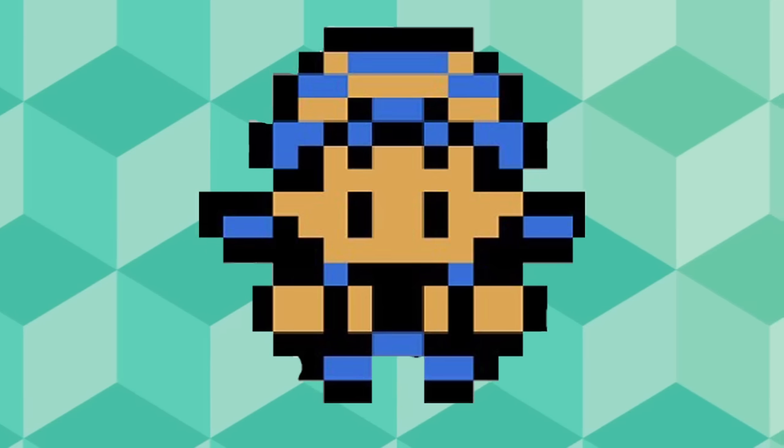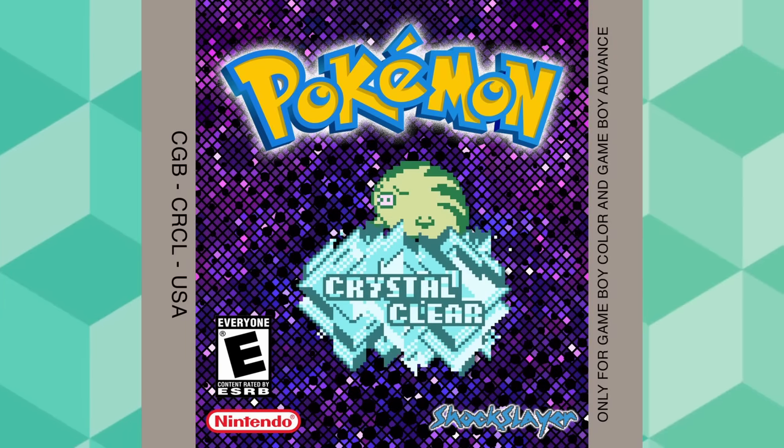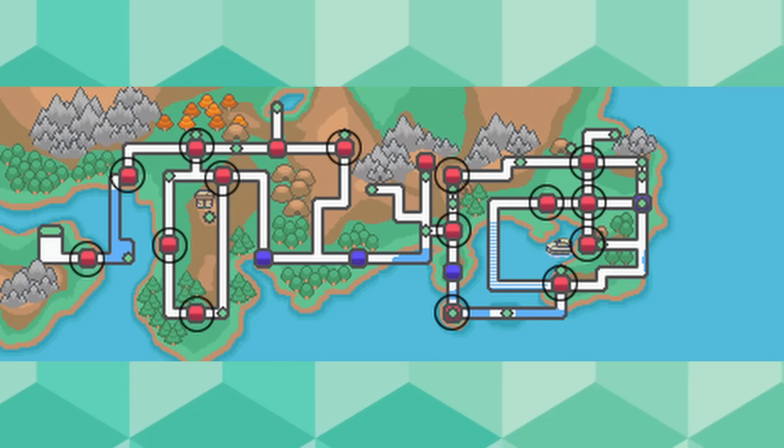Imagine a classic Pokémon game, but open world. That is exactly what we're playing today. Pokémon Crystal Clear is a ROM hack of Pokémon Crystal, but is better in so many ways — from 30 different starters to choose from, all 16 gyms available at the very start of the game, and so much more.